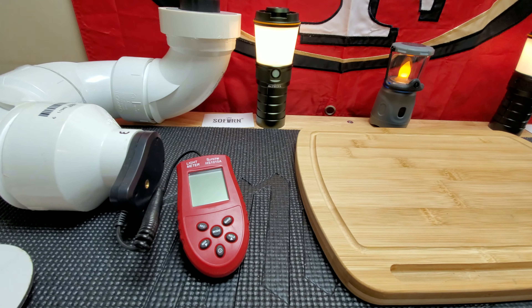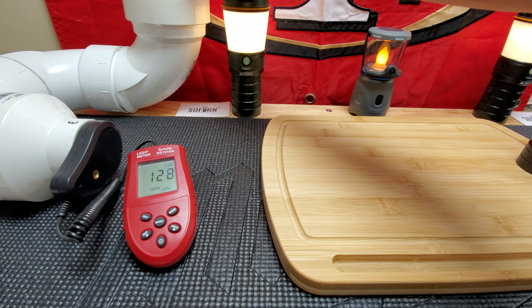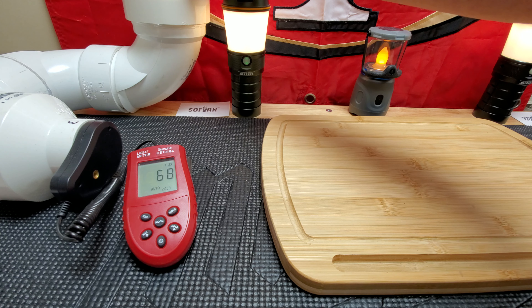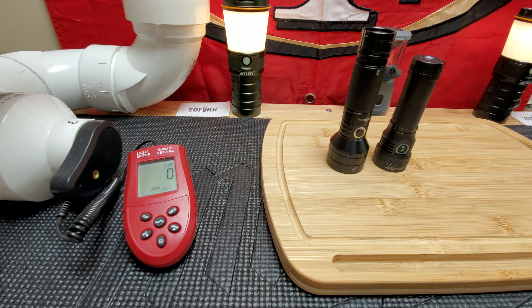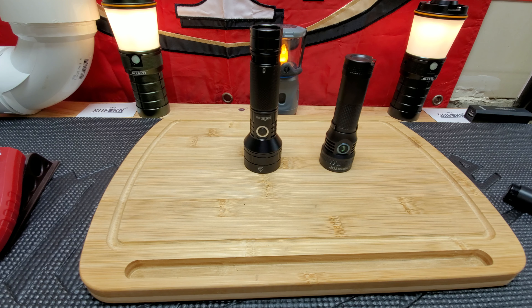Let's check the lumens. Starting with the LuminTop D2 first — it's supposed to be 1000 lumens and we're getting just over 900 at startup. Now with the Sofirn IF-22, which is supposed to be 2100 lumens, we're getting around 1600. So there's definitely a lot more power in the Sofirn. We're going to take these outside and see how they look.